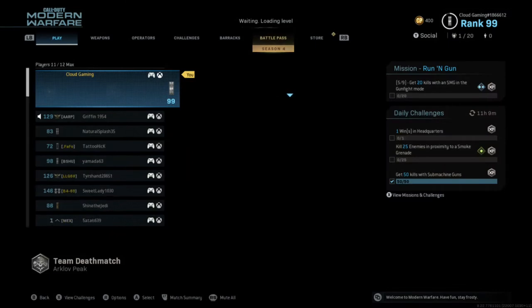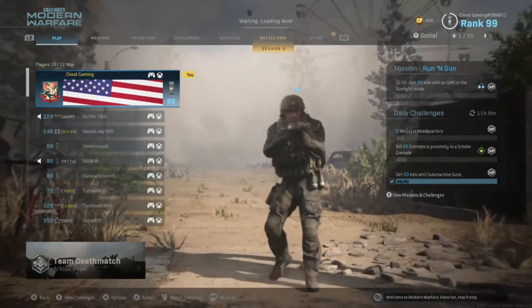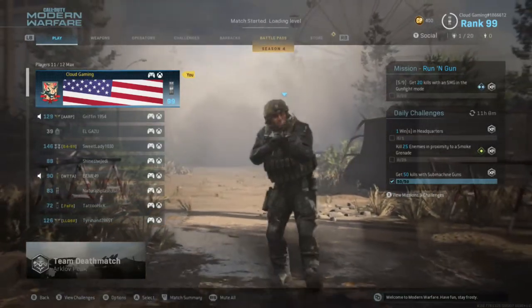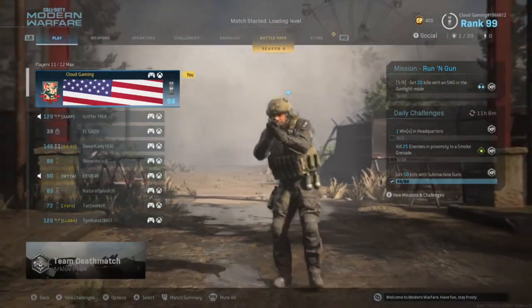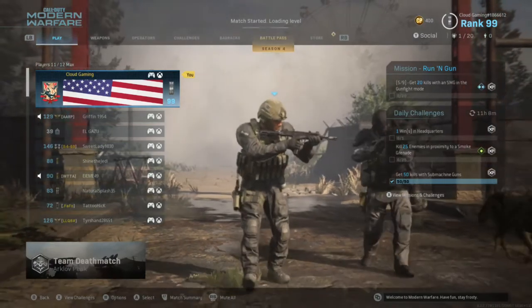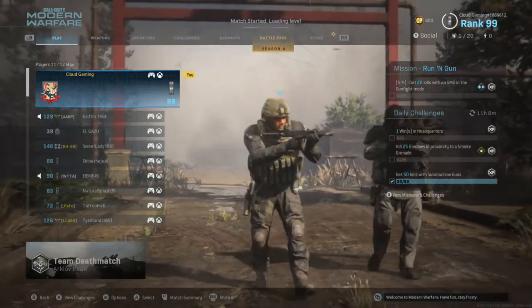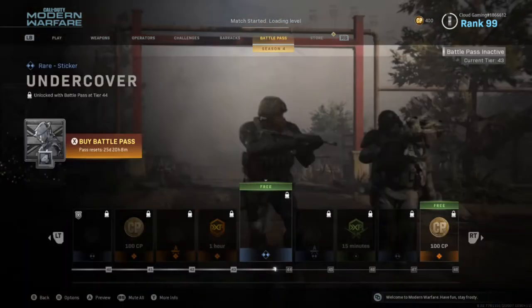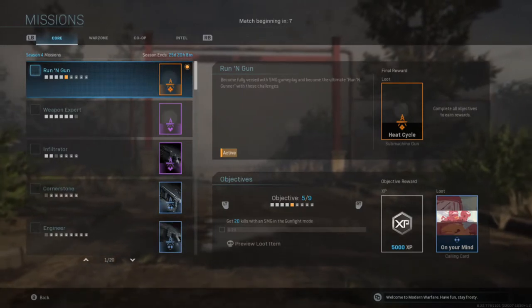So we're on our club peak. Okay, what do I need? 25 enemies with proximity to a SimTech grenade, one win in headquarters, and 20 kills with an SMG in gunfight mode. I guess we're gonna be having a gunfight video soon — maybe we'll have three videos in a day.